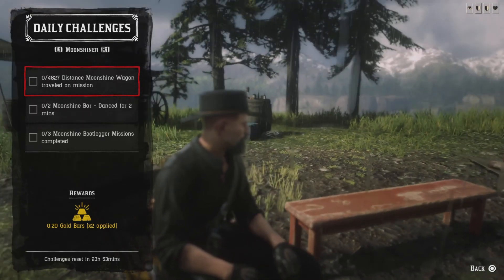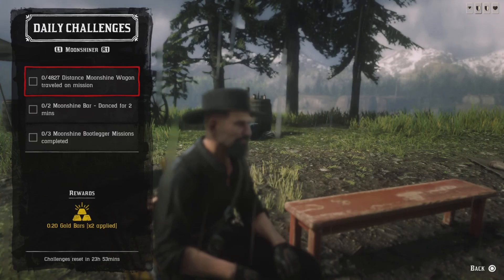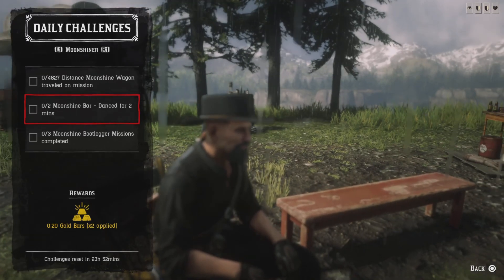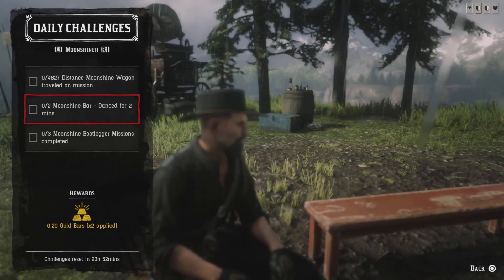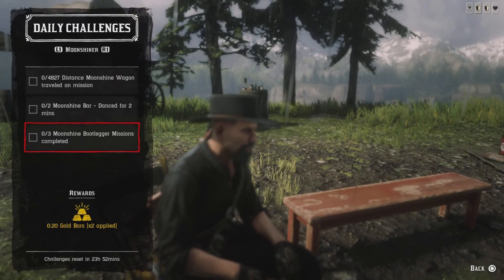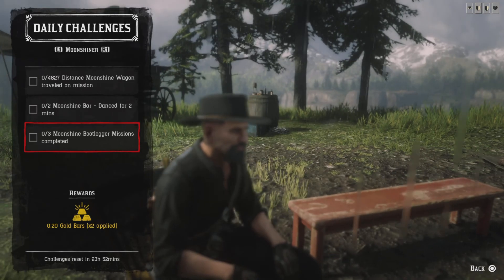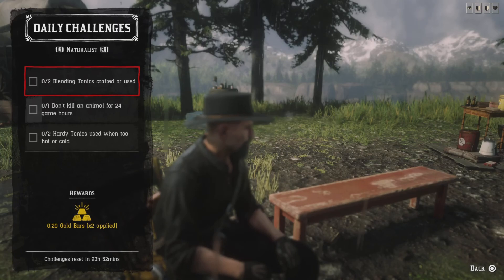For the moonshine challenges: travel 4,827 feet on a moonshine wagon — make a batch of moonshine, deliver it, and you'll get those feet in. For two moonshine bar dances for two minutes, go downstairs, fire up the band, and cut a rug for two minutes. For three moonshine bootlegger missions completed, go to Maggie, request a bootlegger mission, and do three — there's a 15-minute cooldown between each one.